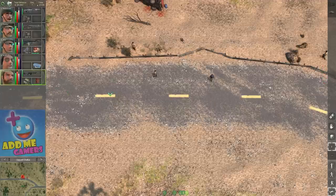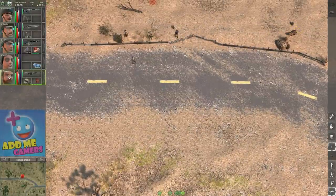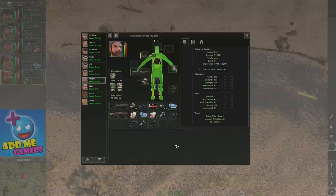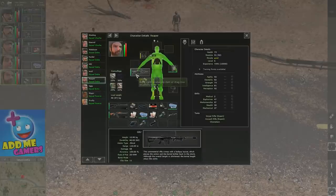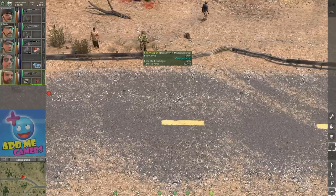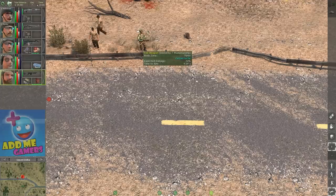I have everybody standing here with stationary targets — that's the best way to test it. Reaper is a sniper expert, so he'll have better accuracy with snipers. With no attachments and the G82, aiming at the chest is certain to hit, and time to aim is 4 seconds. In the head it's likely to hit with 4.04 seconds — because he's a sniper expert.